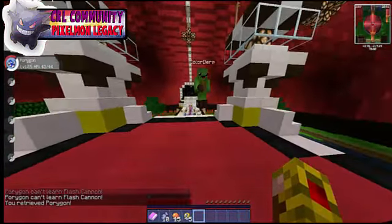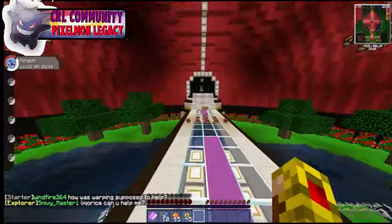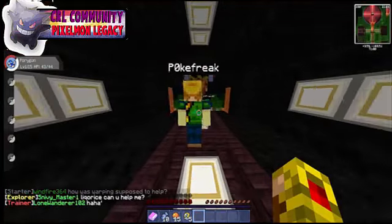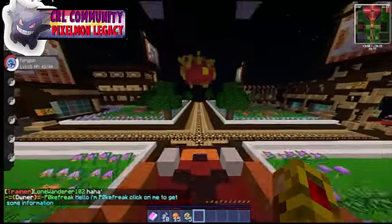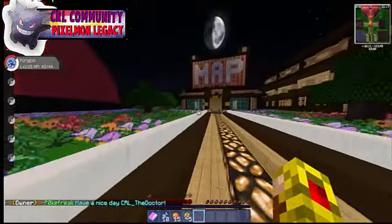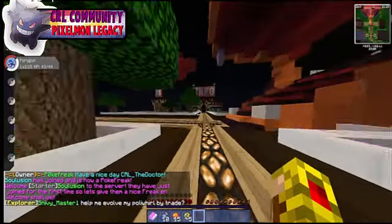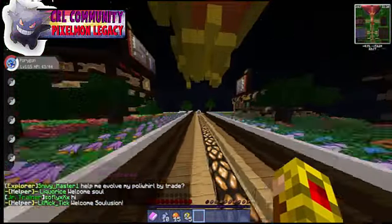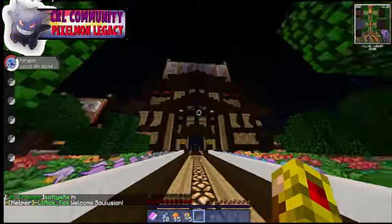Okay, so we're going to do a server tour. As you can see guys, this server is really cool — I'm loving it. There's the Pokey Freak NPC: click on it to get some information, and then it says 'Have a nice day' as soon as you walk out. I love this spawn, this is amazing. Just look at that Charizard head. The map and airport are over there.